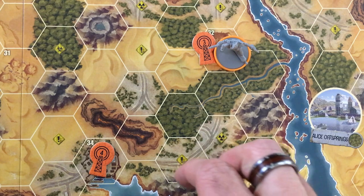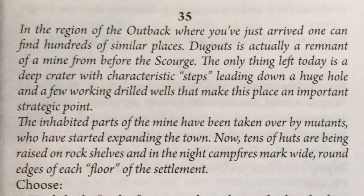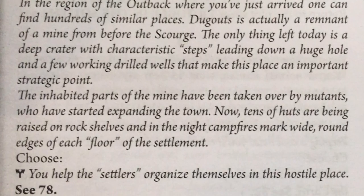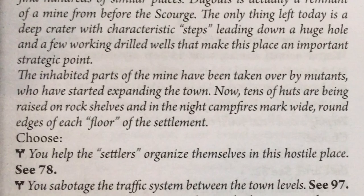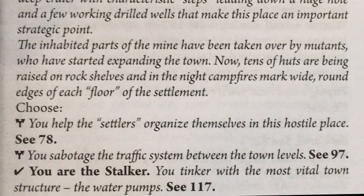I'm really wishing I'd taken a city action when I was back in the city — could have tried to buy more stuff. Let's go ahead and do our next plot. I can't forget — I have to break my boomerang. In the region of the outback where you've just arrived, one can find hundreds of similar places. Dugouts is actually a remnant of a mine from before the Scourge. The only thing left today is a deep crater with characteristic steps leading down a huge hole, a few drilled wells that make this place an important strategic point. The inhabited parts have been taken over by mutants who have started expanding the town.